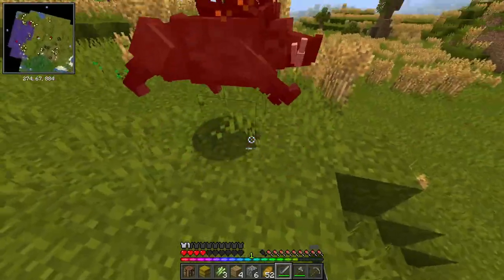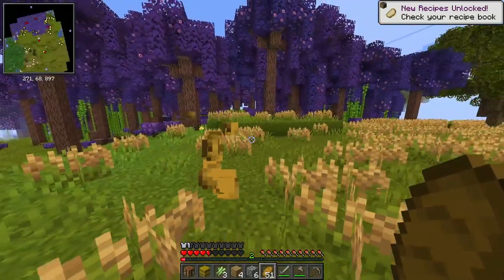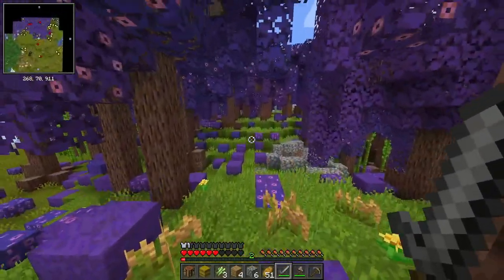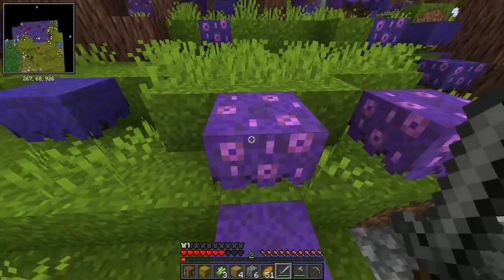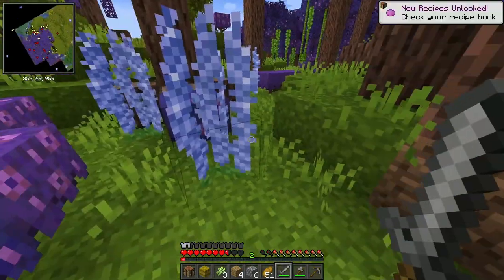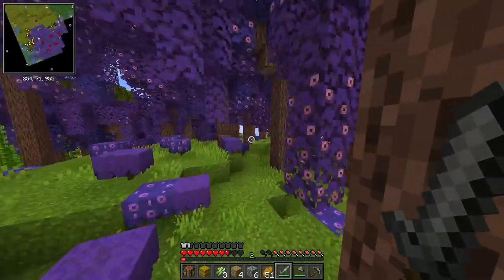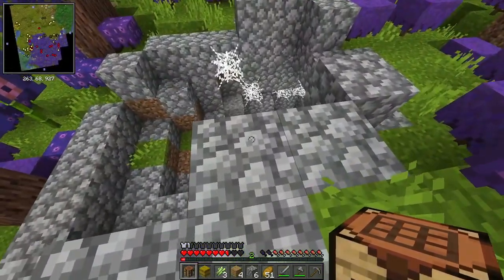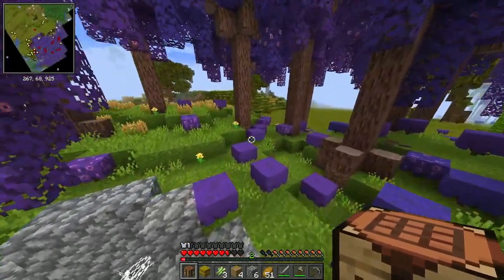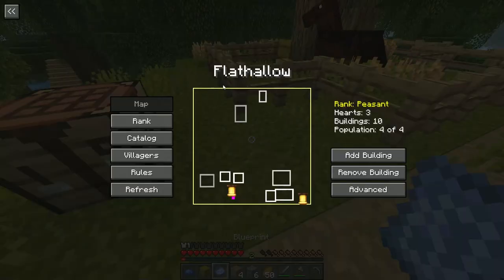Get back! I hate these mobs so much - die! I hate boars so much but we gotta live with it. Look at this biome, it's pretty - these look like azalea leaves but purple. These plants give blue dye, that's wonderful. Now we can go back to the village. Also that looks like a dungeon - we're gonna skip that for now. Here we go, one blueprint! We are in the village of Flat Hollow.